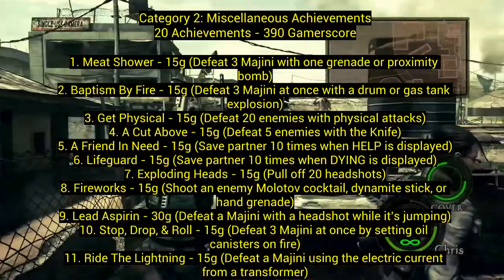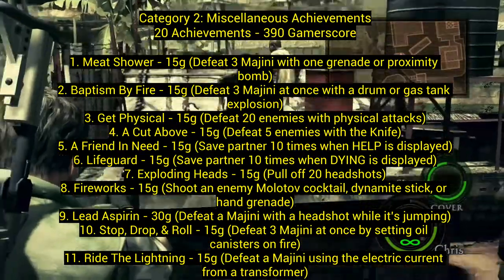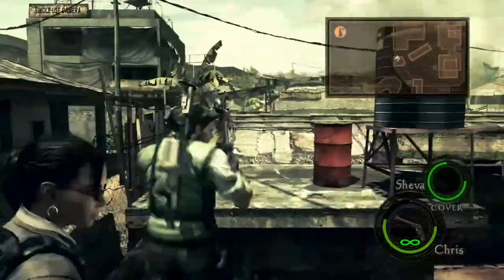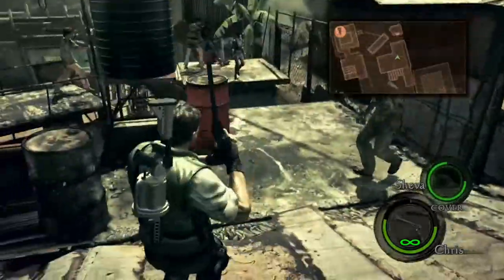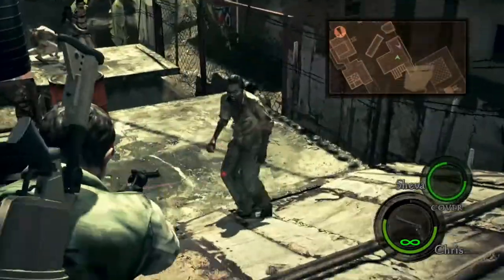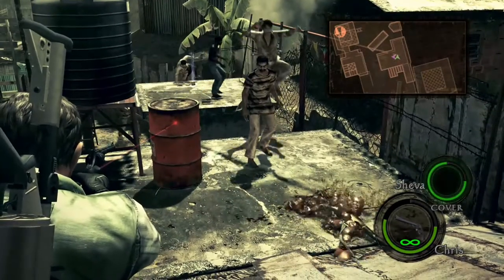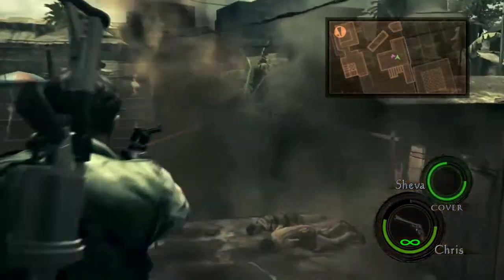Number two, Baptism by Fire: defeat three Majini at once with a drum or gas tank explosion. There are two types of things you can blow up — drums or gas tanks, and also oil canisters. This one uses the drum or gas tank. You can get it in the first level.